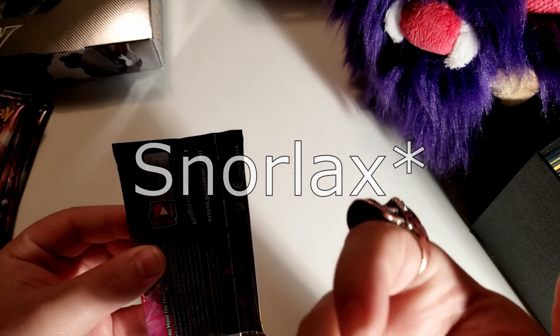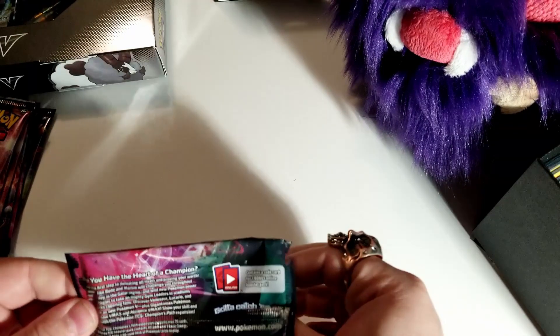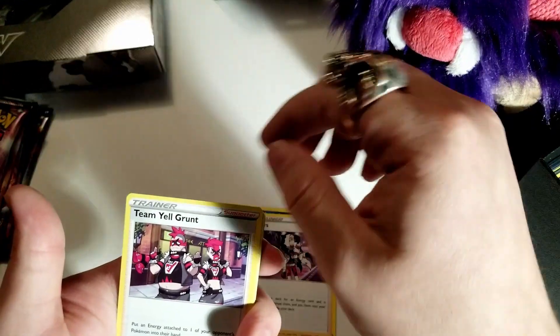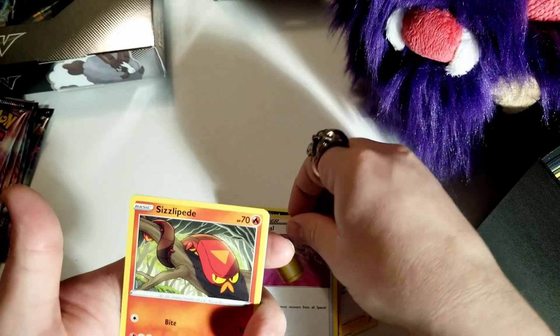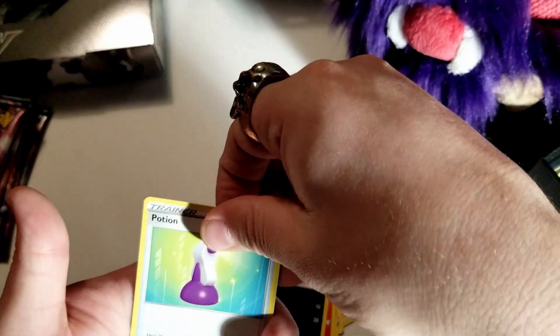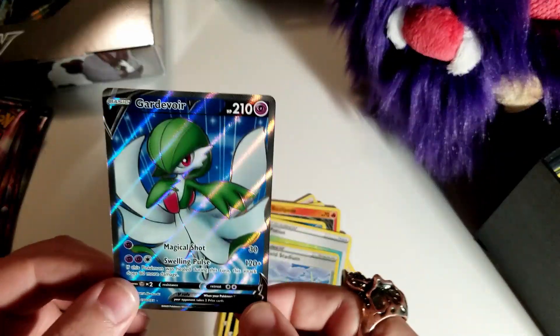Pack number four of Champion's Path — looking for a Charizard. Code card. One, two, three, four — psychic energy, Leopard, Piers the trainer, Team Yell Grunt, Full Heal, Sizzlipede, Purloin, Potion, Turffield Stadium reverse holo. Then a Gardevoir again — second time we pulled her, but that is a beautiful card. Not bad at all!